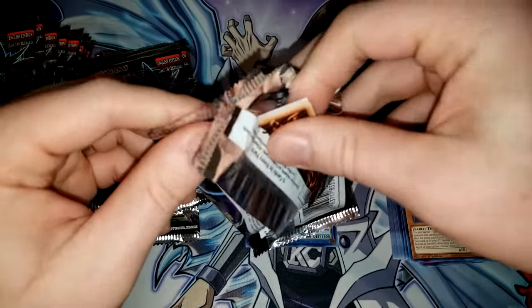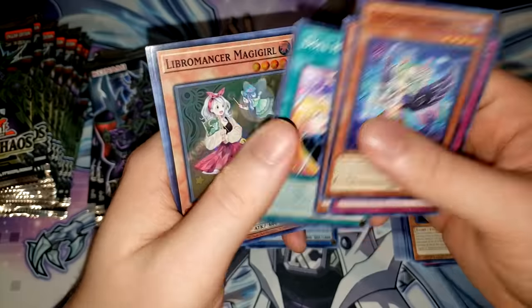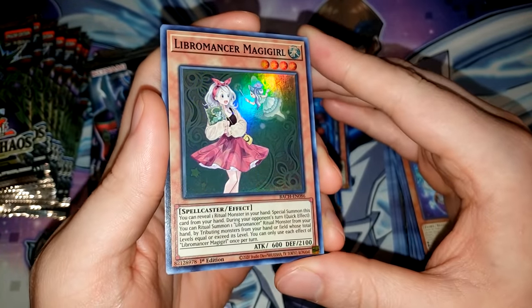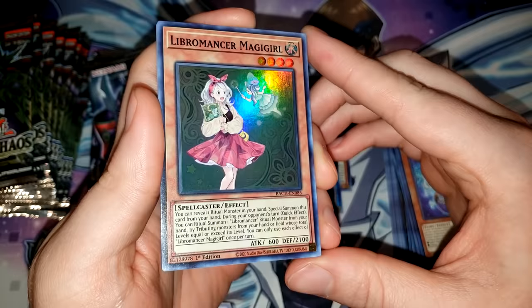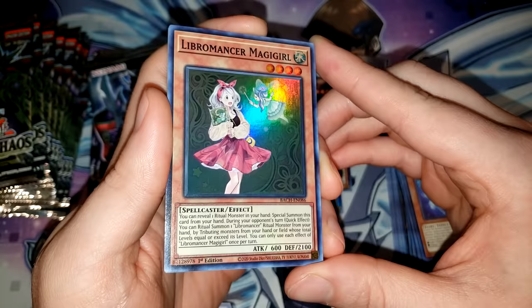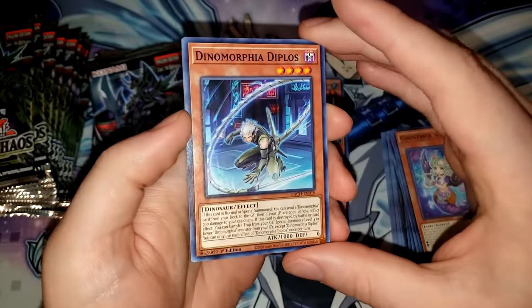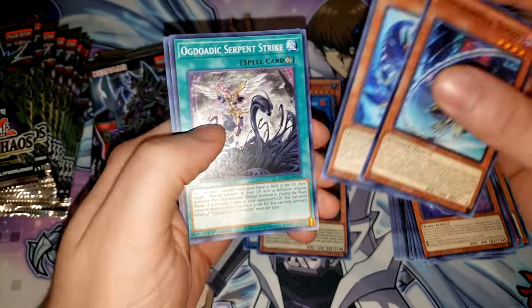Let's see some more Libromancers. We've actually pulled a number of world premiere cards so far. We have Ghostric Siren, Ghostric or Treat, Skilled Brown Magician, Doll Happiness, and Libromancer Magigirl — another new Libromancer card. You can reveal one Ritual Monster in your hand to special summon this card from your hand. During your opponent's turn, as a quick effect, you can Ritual Summon one Libromancer Ritual Monster from your hand by tributing monsters whose total levels equal or exceed its level. So this allows you to Ritual Summon on the opponent's turn.